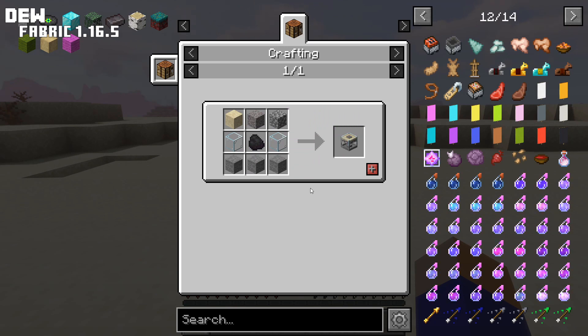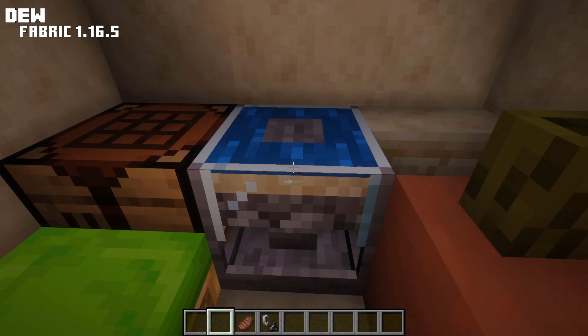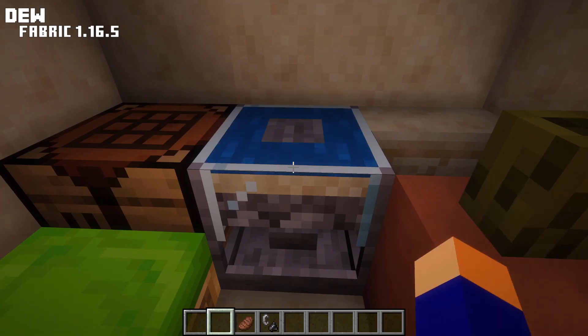This device can be crafted with 3 stone blocks, 2 glass blocks, 1 sand, 1 gravel, 1 cobblestone, and 1 piece of coal in the middle.